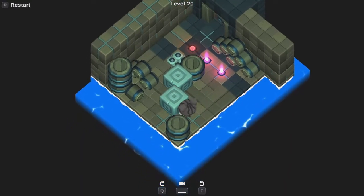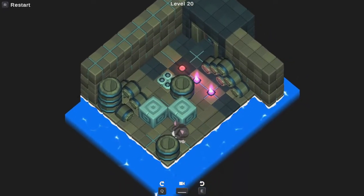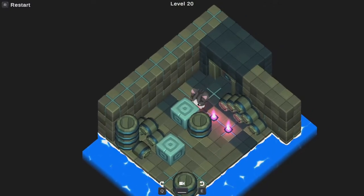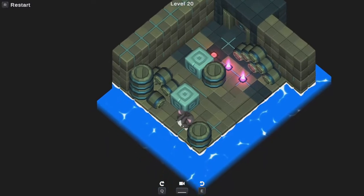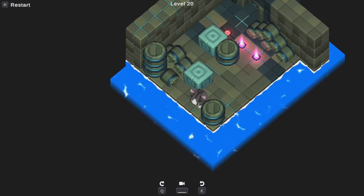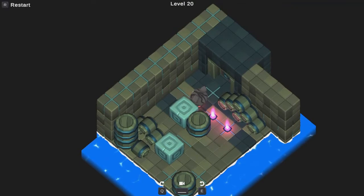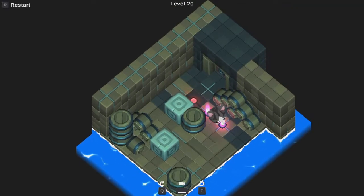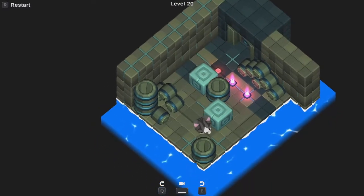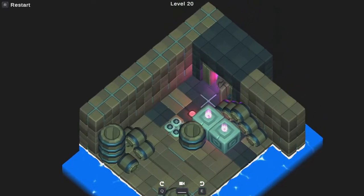Oh hey, here we go. What if I do this? I didn't see that spot where the leftmost block is currently, and that's actually a really good spot for a block because it's rescuable. I can still push him to the right, and so that's going to solve everything — because it means this guy can come to his final resting position here, this guy can turn off the spikes for me and then I can push him here. And just like that, level 20 is complete.